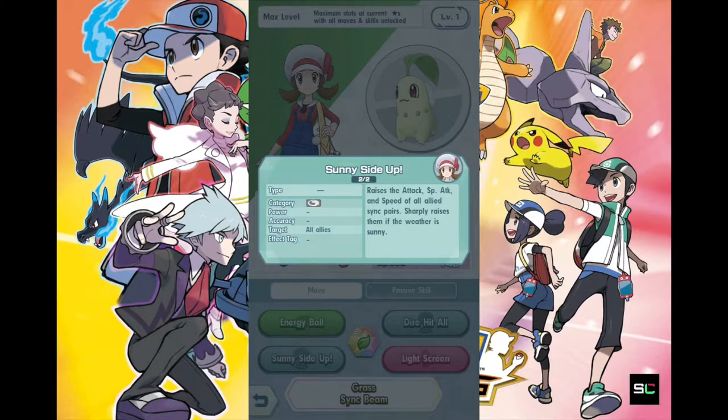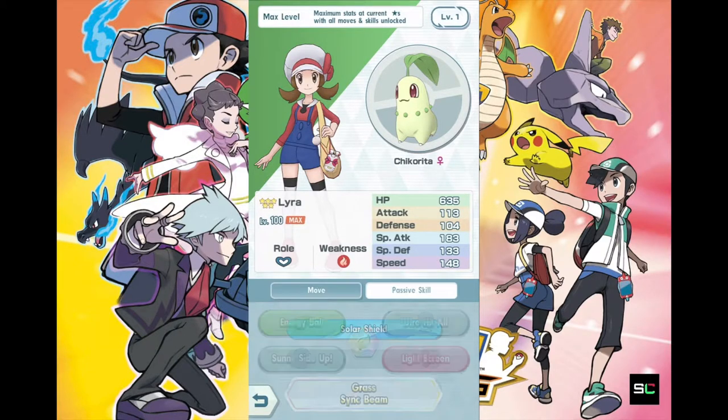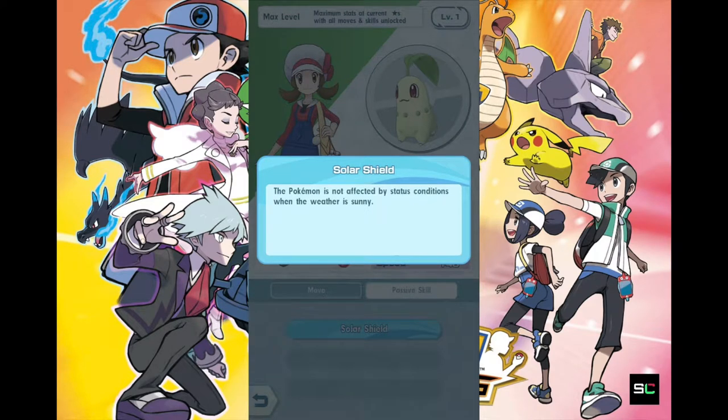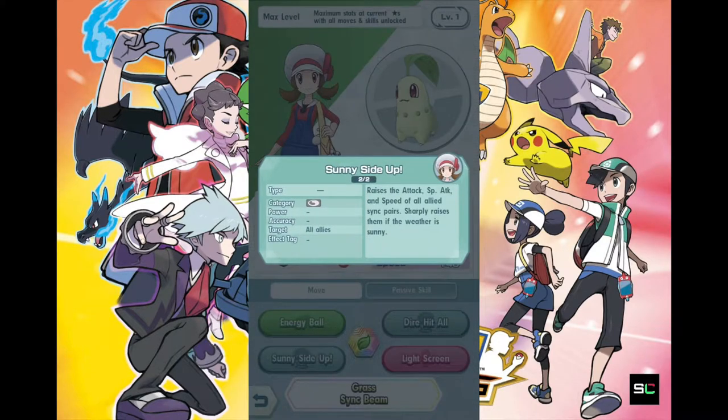Sunny Side Up sharply raises those stats if the weather is sunny. So you still need a Pokemon that can use Sunny Day to cause bright sunlight on the field. When that's active and you use this skill, it boosts the stats greatly instead of the normal amount, which is fantastic. And for Chikorita's finishing move — Grass Sync Beam — it deals 240 damage using the Special Attack stat with no additional effects, so it's basically just pure damage.